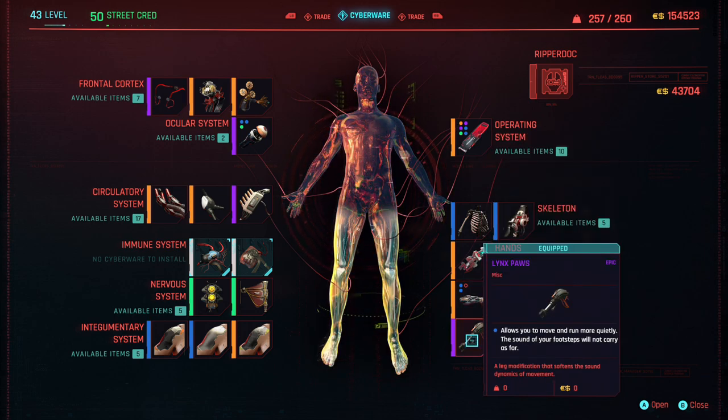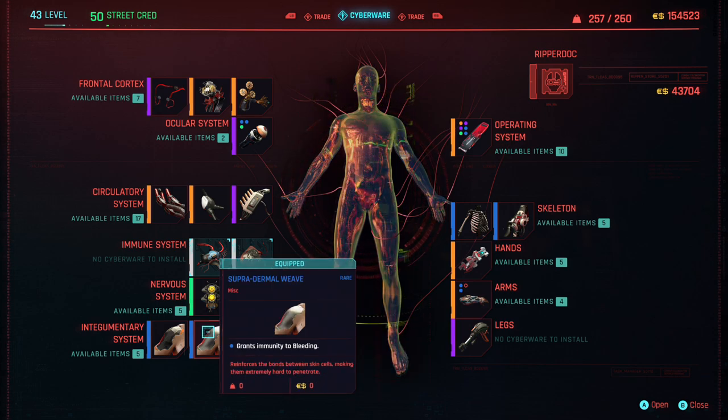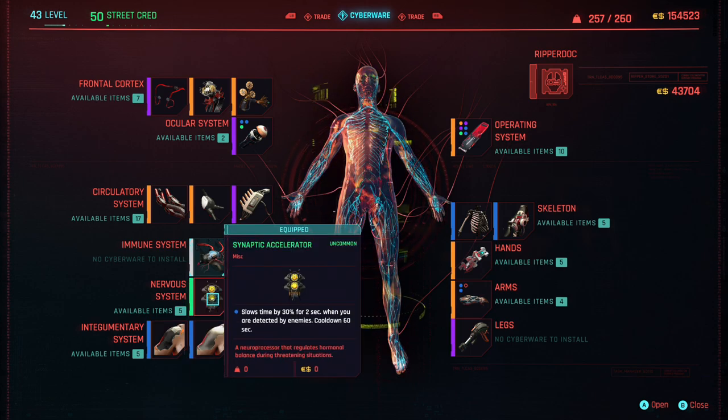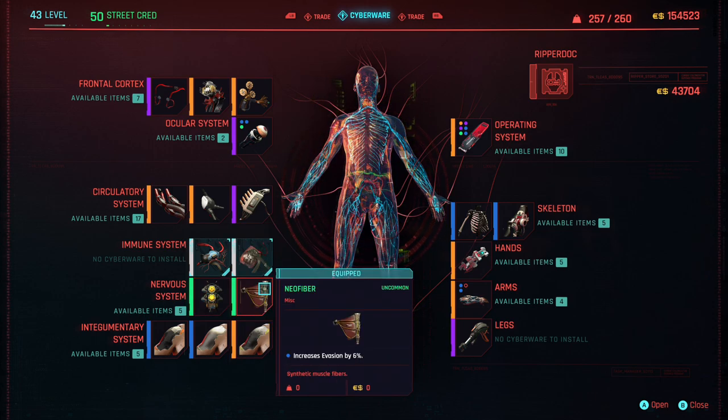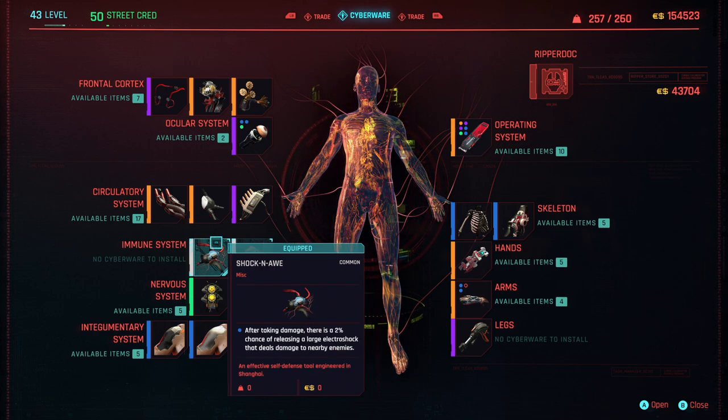Link's Paws, which allows you to move and run more quietly. Subdermal Armor at legendary, which increases your overall armor. Superdermal Weave, which grants immunity to bleeding. Grounding Plating, which grants immunity to shock. Synoptic Accelerator, which slows down time by 30% for 2 seconds when you're detected by enemies. Neofiber, which increases your evasion. The Cato Resist, which increases all your resilience. Shock and Awe — after taking damage, there's a 2% chance of unleashing a large electric shock that deals damage to nearby enemies and knocks them down.